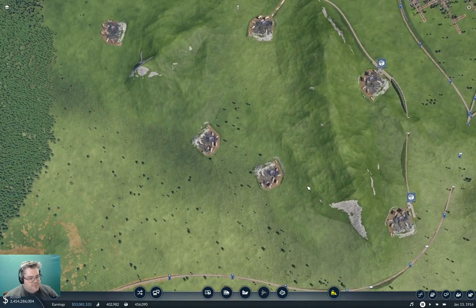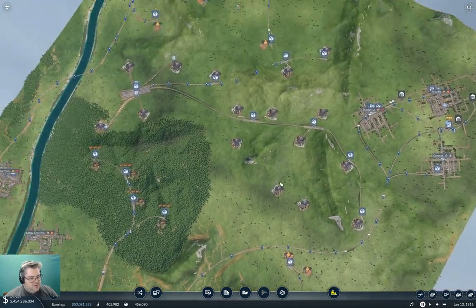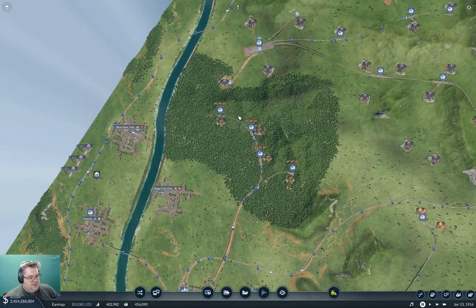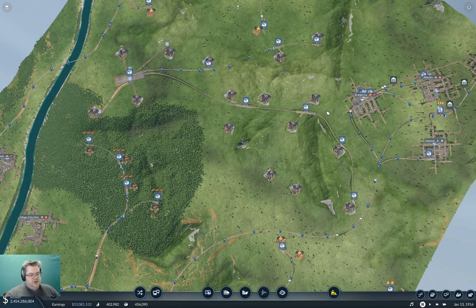We've got to bring these coal mines into the connection up here, do some rejiggering up here, and then start working on connecting this to the rest of the steel production network.